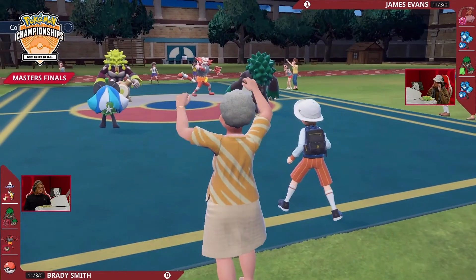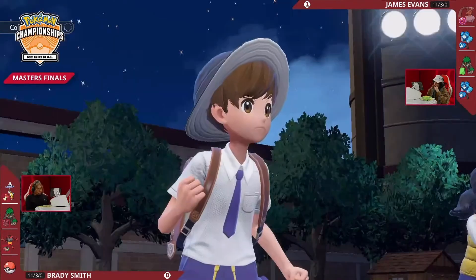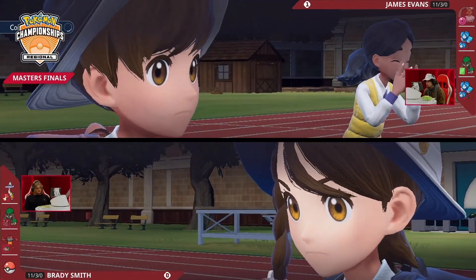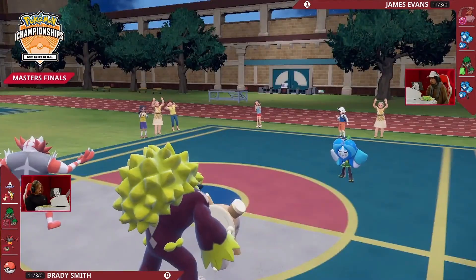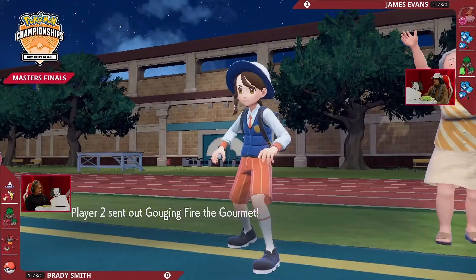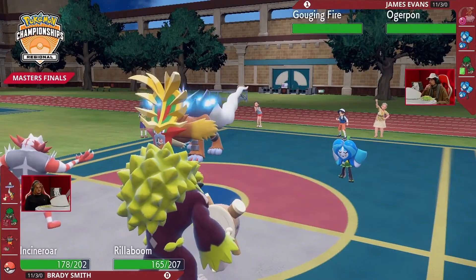The key difference between the two Rillabooms: James has Taunt on his instead of U-turn, so he only has Grass coverage moves, neither of which fare well into Brady's current Pokémon. The Rillaboom on James's end can do a little bit of damage but not too much. This is where we're going to see that swap — the fourth and final Pokémon — Gouging Fire once again coming out, which has the potential to do a lot more than Rillaboom.